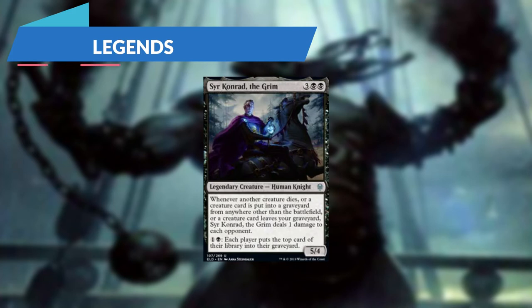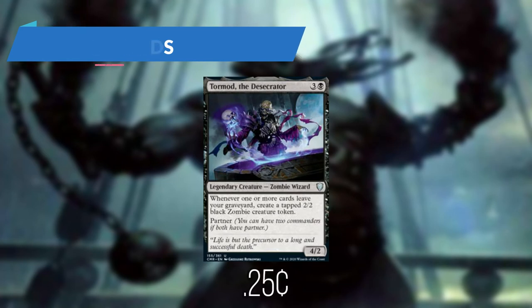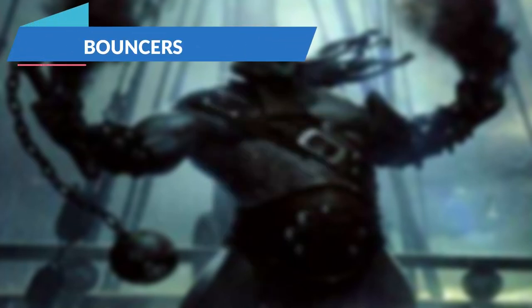Moving on to our creatures, we have two legends helping out our commander. Sir Conrad the Grim: whenever another creature dies, or a creature is put into a graveyard from anywhere other than the battlefield, or a creature leaves our graveyard, Sir Conrad the Grim will deal one damage to each opponent. And Tormod the Desecrator, a new one from Commander Legends: whenever one or more cards leave our graveyard, we can create a tapped 2/2 black zombie creature token.